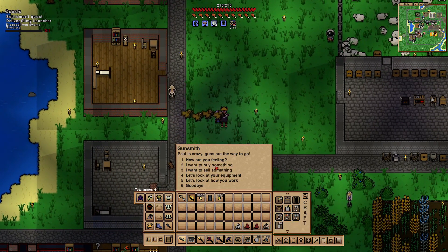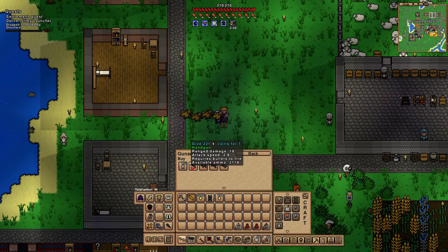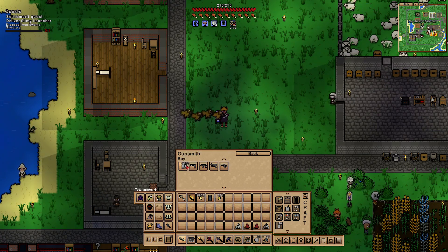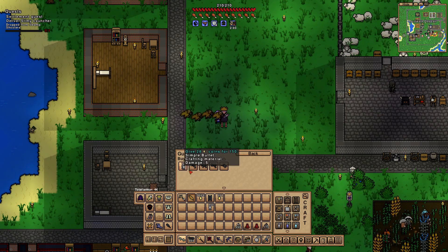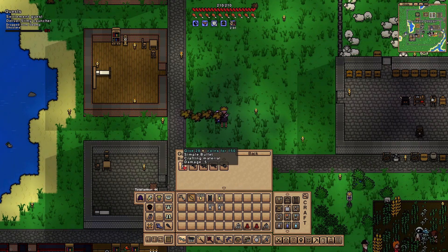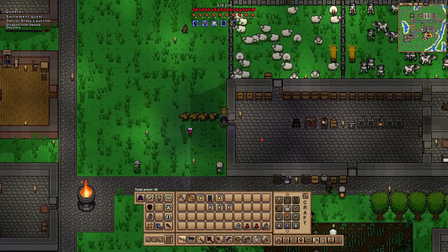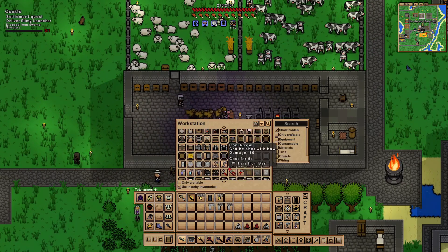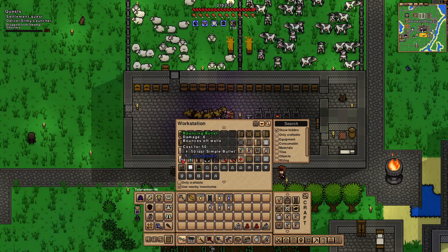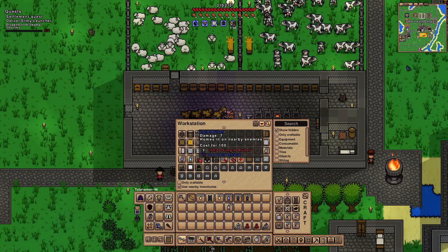Oh look, sniper rifle - very cool! Now I need a bunch of bullets though. I've got to make some void bullets and I should have plenty of void shards. It's going to be important before we do anything else - I've got to make sure my ammo is up to snuff. There we go - oh shoot, I just made bouncing bullets, damn it. No, I want void bullets. There we go.